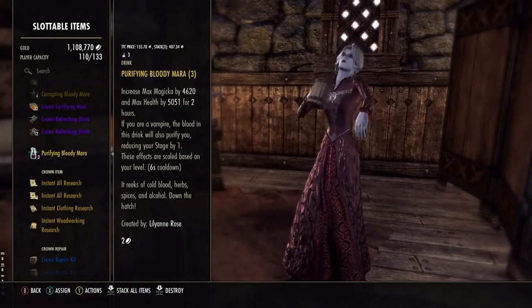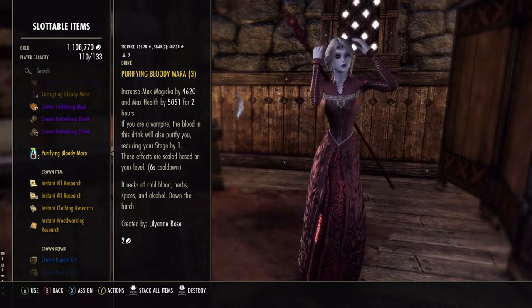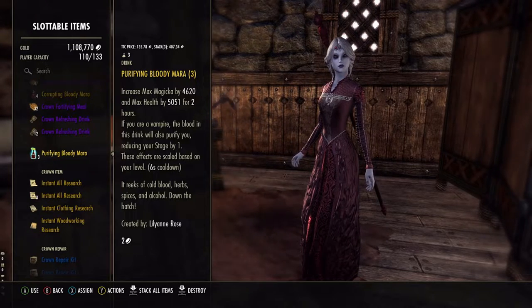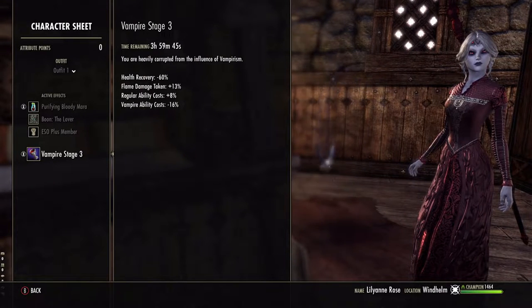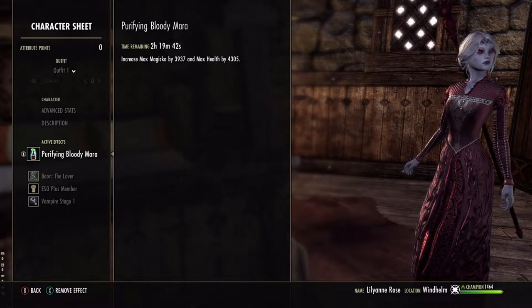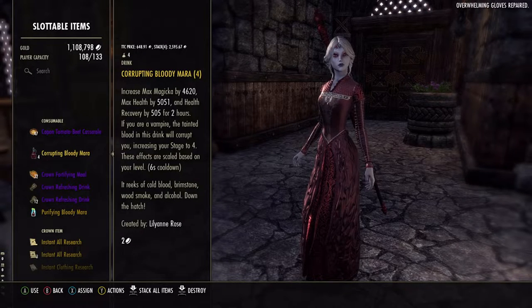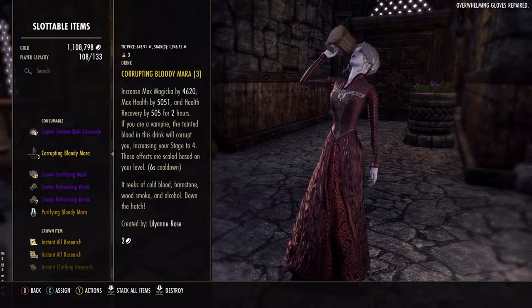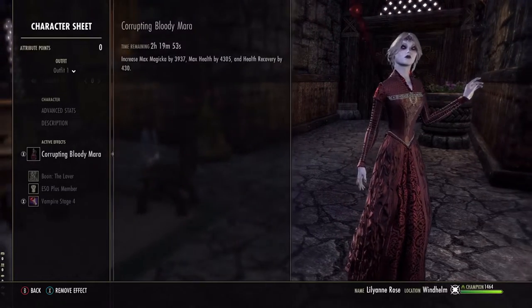Purifying Bloody Mara reduces your vampire stage by one. Each time you drink one, vampire stage drops. This is really convenient, especially when you're still a low stage — just knock back a potion and merchants will be happy to trade with you. You'll also get some health recovery back. To return to vampire stage 4, you can go and feed on enemies, or there is a faster way: consuming a single serving of Corrupting Bloody Mara will take you to vampire stage 4 in the blink of an eye.